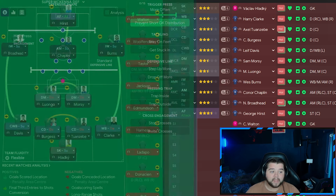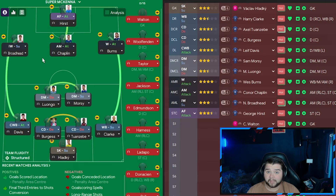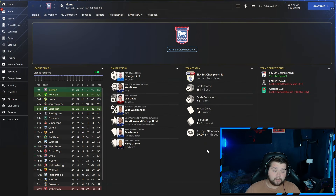Those are your three tactics — stick around because there's no point getting them without seeing the results. First season is Ipswich Town, where we enjoyed a fantastic season, losing only two out of 46 championship games. George Hurst comes in with 49 goals. Wes Burns picks up a 7.53 highest average rating. Leif Davis gets 32 assists — absolutely incredible. We scored 154 goals, the best in the league, and conceded only 42. A couple of red cards over the season but it clearly didn't affect us too much.